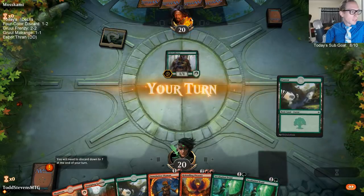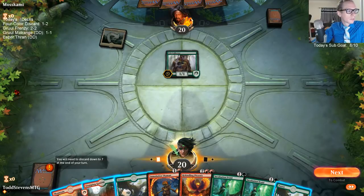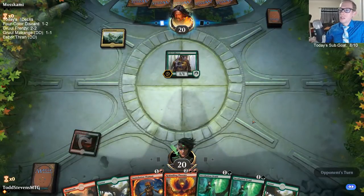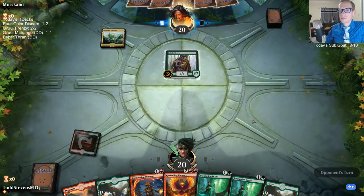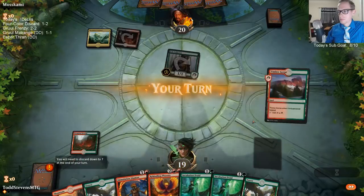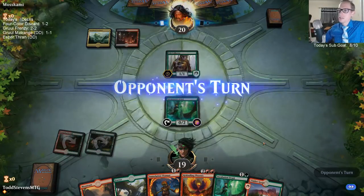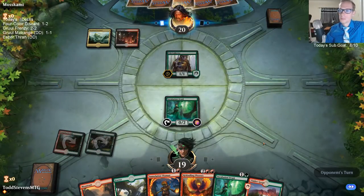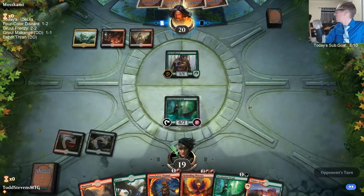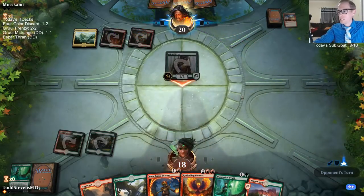I forgot to have this deck labeled as a donation deck — just forgot to put that over there. The Pelt Collector. Turn three Phoenix, that's our plan. They're coming for my pelt — that guy's just laying on the pelt over there, he's doing just fine.